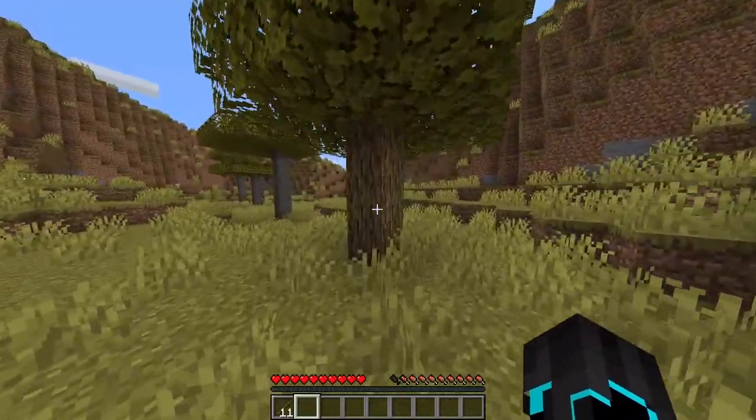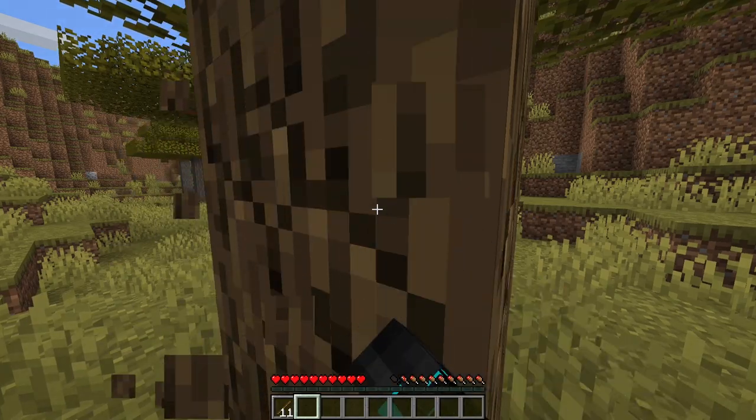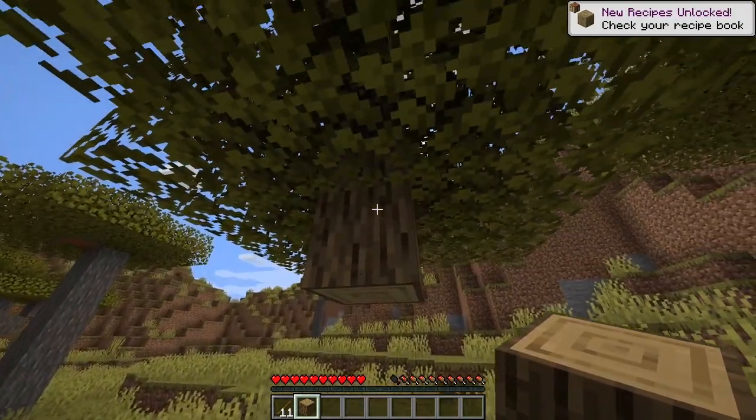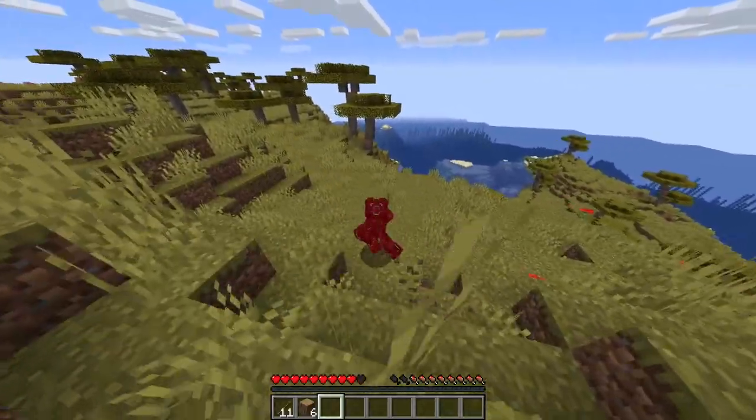All right, my first victim: this tree. Goodbye tree. I'm not sure if physics is supposed to work this way, but in Minecraft this is completely normal. All right, it looks like we have an ocean to the right here.